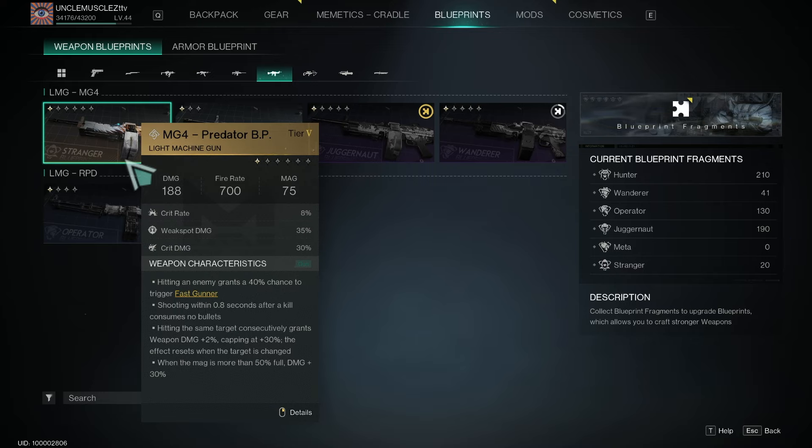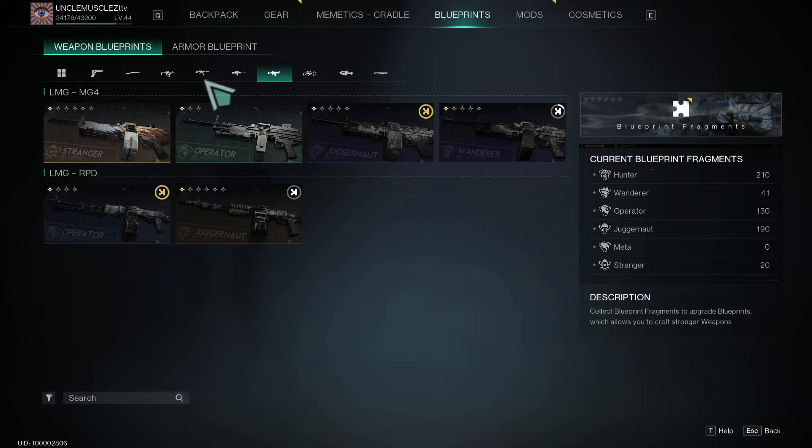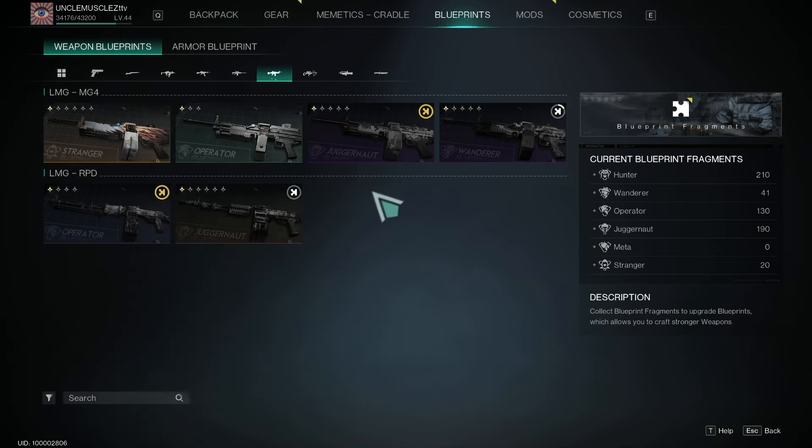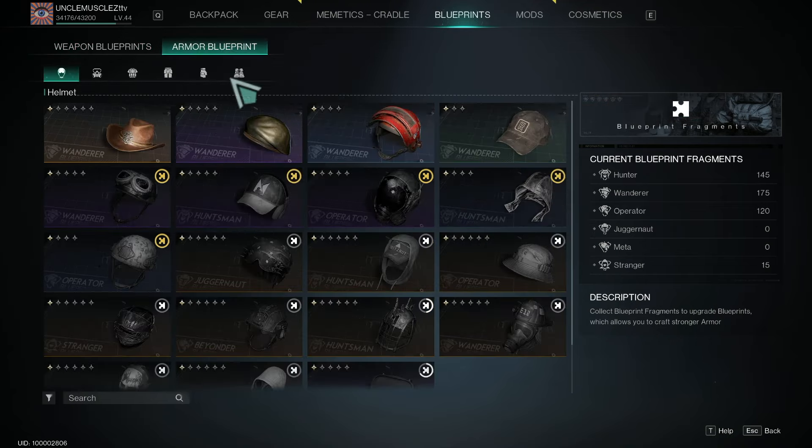I'm using the LMG right now and upgrading that. I was going sniper and pistol for a long time — for PvP that makes sense — but for PvE, it's night and day. I'm clearing out entire cities in like three minutes. I'd recommend it. The same blueprint fragment logic really applies here too — it's a different count of fragments, but the same system.